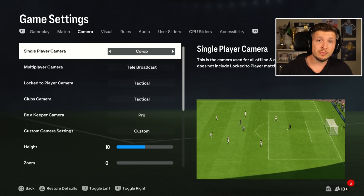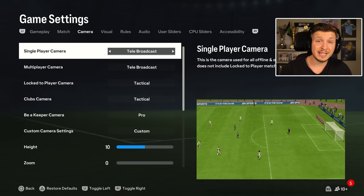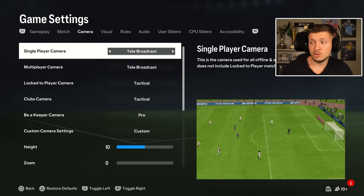Cameras — the best I think are co-op and also tele-broadcast. Co-op is good if you are a bit more based towards possession; you get a nice overview, but you lose a bit of the player and pitch feeling with being so zoomed out. That's why I think the best one is tele-broadcast, also used by most pro players. It gives you both overview and a nice feeling of the pitch zoomed in, and can ease your assists, dribbling, passing, and tackling.